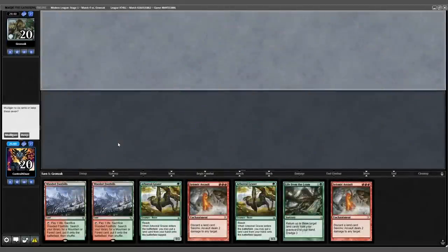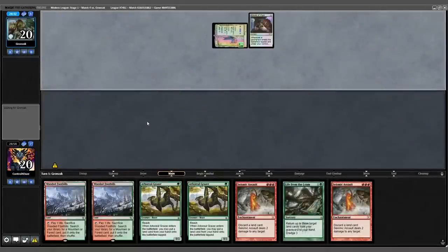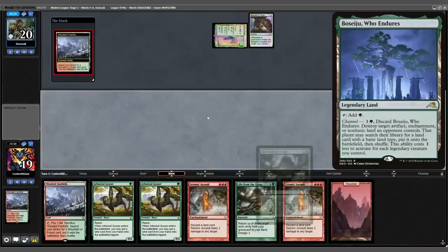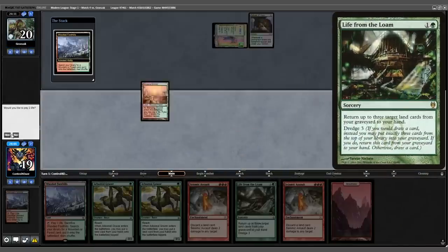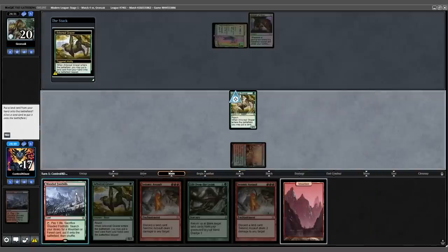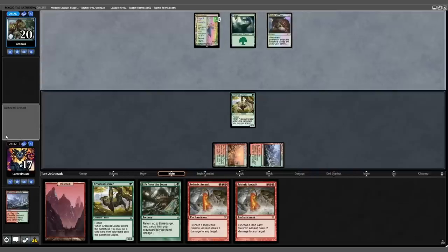Jumping back in, we're on the draw with an excellent opening hand. Opponent leads with an Urza's Saga into an Amulet of Vigor. Unless we're able to find one of our Besajus and start looping it with our Loam, game 1 of this matchup can be very poor. We play into a Grazer, trigger the Grazer, put our Wooded Foothills into play. Opponent ticks up their Saga to two, plays out a Basic Forest, nothing else.